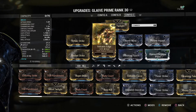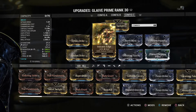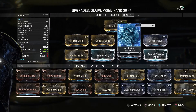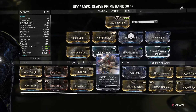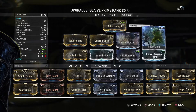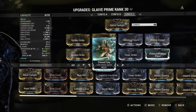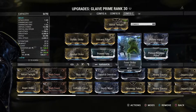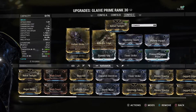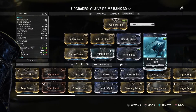If we go up against the Grineer, we've got Voltaic Strike and Volcanic Edge — as you can see, we have it set for radiation. We also have Shocking Touch and Molten Impact right here, and we have North Wind. Though if you want to take out their health a little faster, you could also choose to do Toxin. We have Spoiled Strike, Primed Fury, and Primed Pressure Point. So the mainstays are Primed Pressure Point, Primed Fury, and Spoiled Strike — the elementals change per faction.